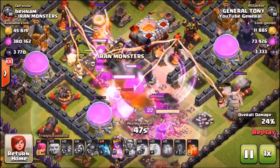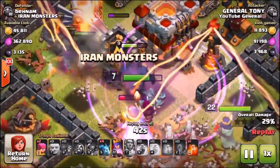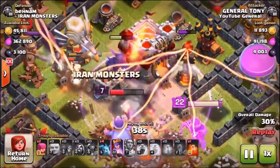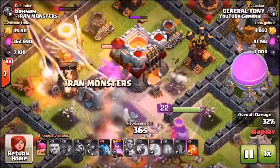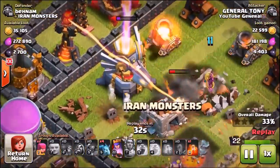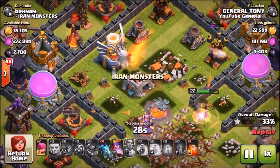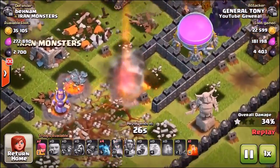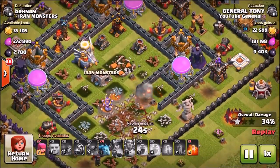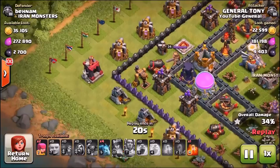We have already used the raid spells and the freeze spells, and the Dark Elixir has already been taken out — and it wasn't Mr. Potter, it was the pekka. So now all we need to do is take down the town hall, and hopefully that Inferno Tower by the Eagle Artillery isn't falling. It looks like we're not going to be able to get a two-star — we are way, way far away from a two-star. The Eagle Artillery just destroyed my queen. We got 4,400 Dark Elixir, which isn't too bad.